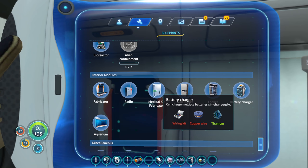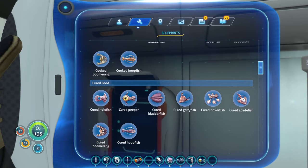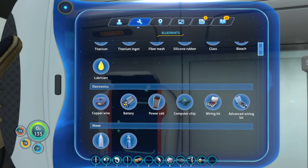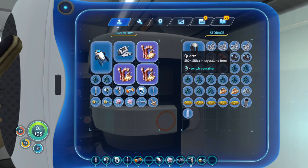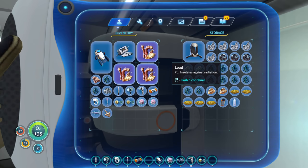Wiring kit, copper wire. Wiring kit, copper wire. Silver ore? And then copper wire. Quartz. I have one silver ore, one copper ore.